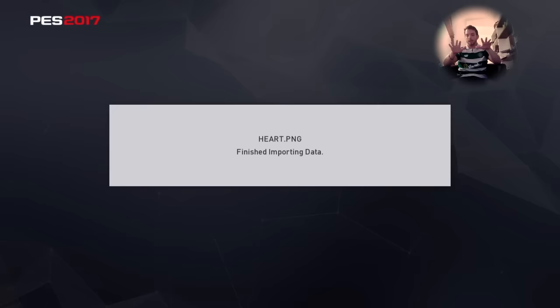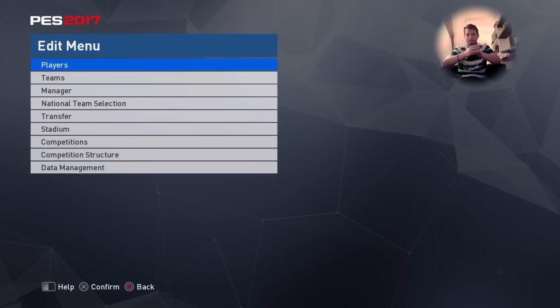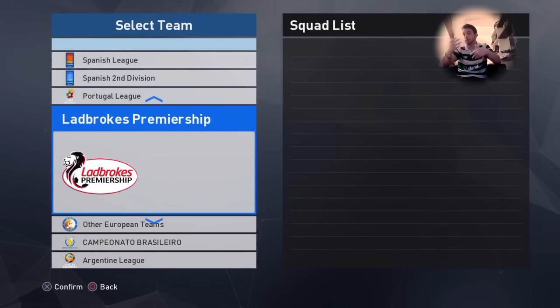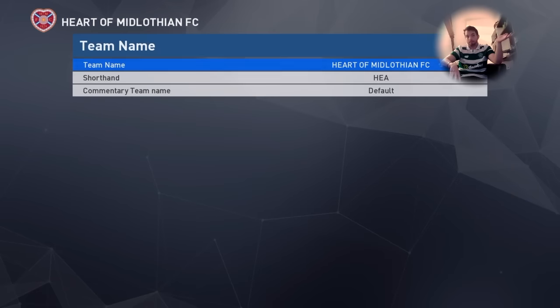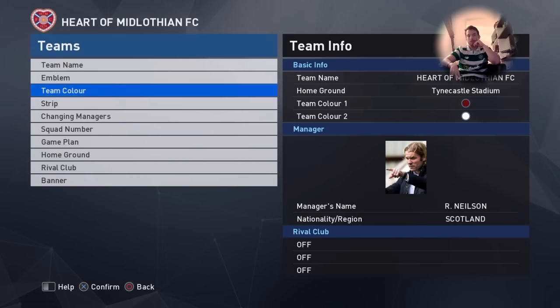I give you a RAR file with all the images - the option file and all the images. And if you want to have the kits, all the kits, they will be in the RAR file. So, Earth's team name - that's not very difficult.